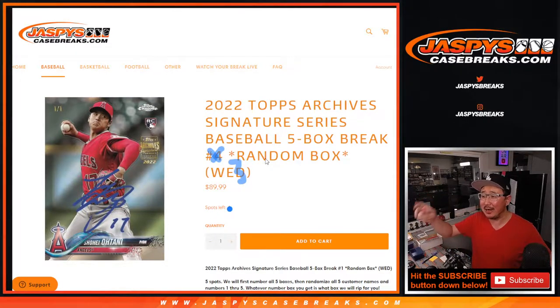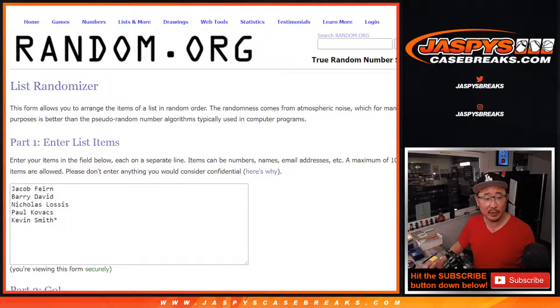Hi everyone, Joe for Jazby's CaseBreaks.com here. This is 2022 Topps Archive Series Baseball, brand new release just dropped today — five box random box break number three. Big thanks to this group here: Jacob, Barry, Nicholas, Paul, and Kevin for getting into it. Got the right list for break three. Thanks guys, thanks for getting in.